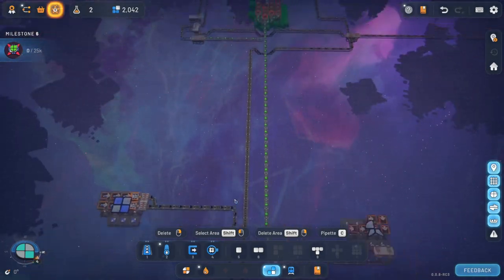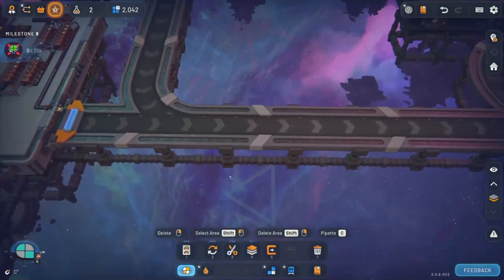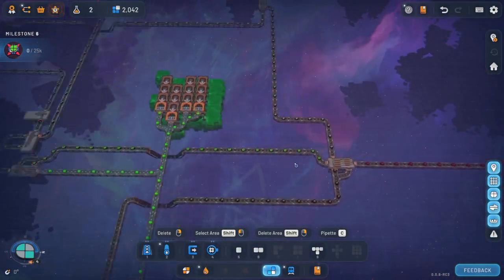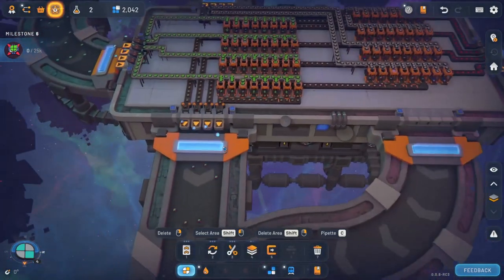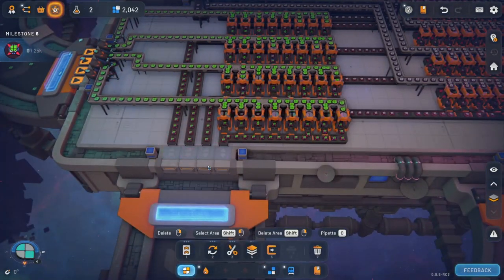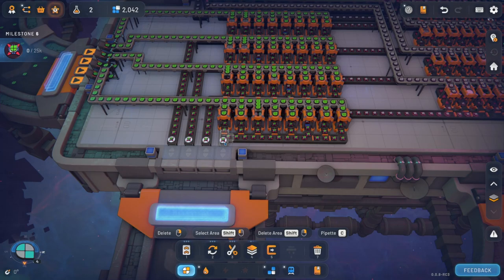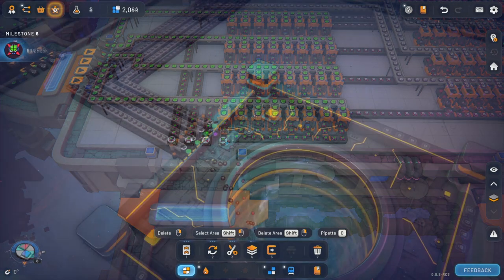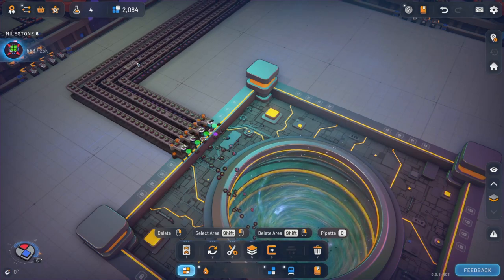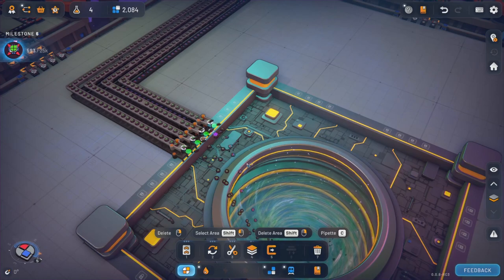So that should just automatically go right onto here. It had to go in the upper row — I forgot about that. And there you go. Looks like all the lanes are just about full. There's a gap here and there, but I'm pretty good with that. That looks pretty awesome.